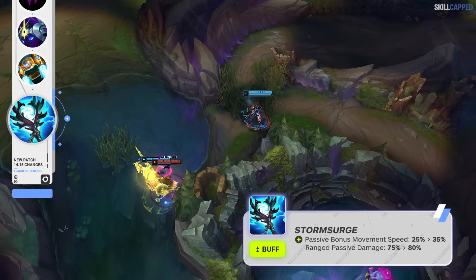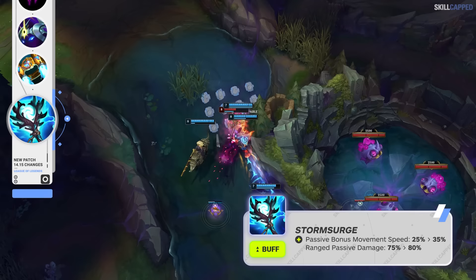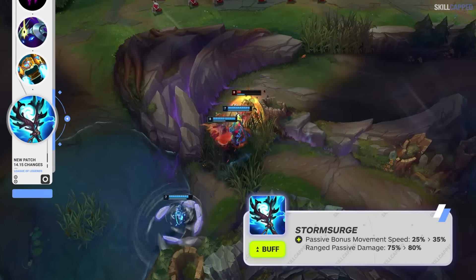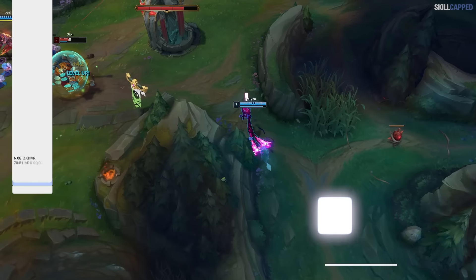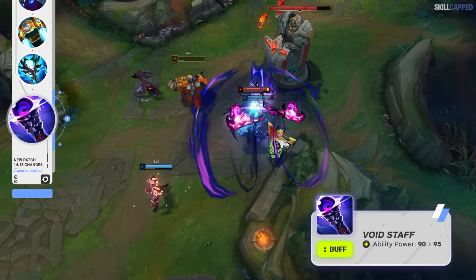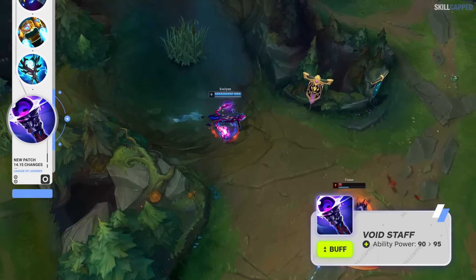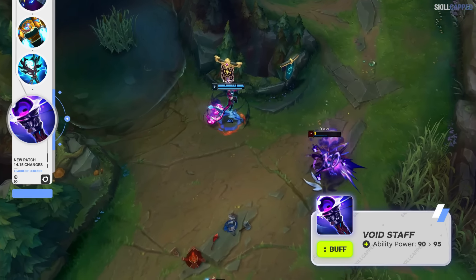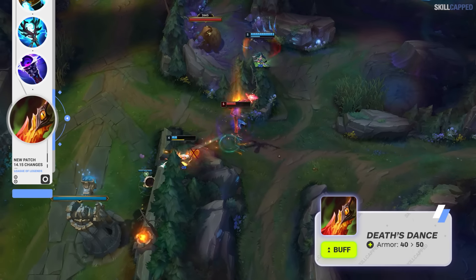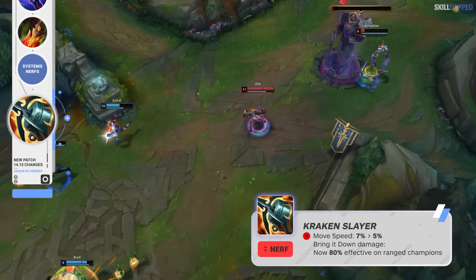Two buffs for Storm Surge are on the way, with its passive bonus movement speed being increased from 25 to 35%, and passive damage for ranged champions only going up from 75 to 80%. Void Staff is getting another buff in 14.15, increasing the ability power from 90 to 95. Death Dance is also getting a pretty big buff, with its armor going up from 40 to 50.